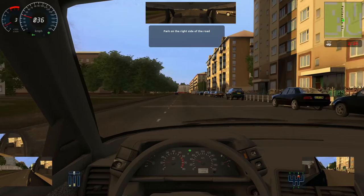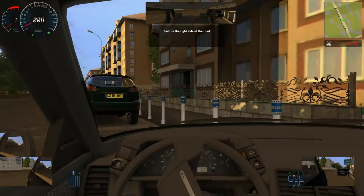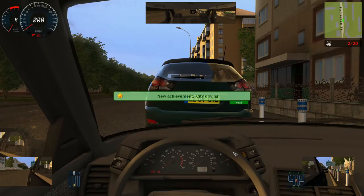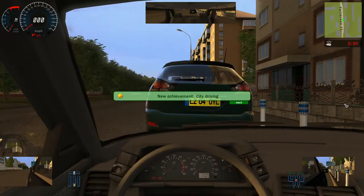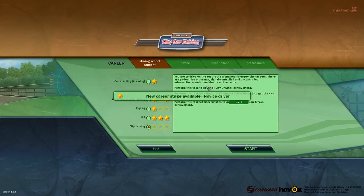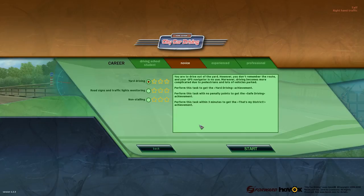Park on the right-hand side of the road — anywhere? How about here? Park on the right-hand side, get out. Achievement! City driving — we got it! I thought we'd failed, but I guess you get 20 points — we got it anyway, hooray! So we've now progressed into a novice driver. New areas available — we've unlocked the Southern District and new vehicles. What we didn't do is perform it in less than five minutes or with more than five penalty points left. So, novice driving — we've got yard driving.